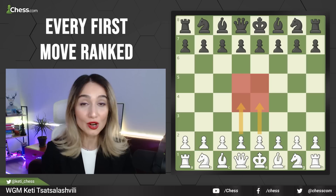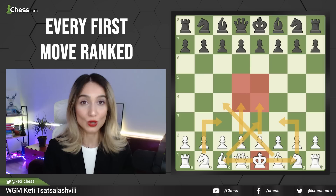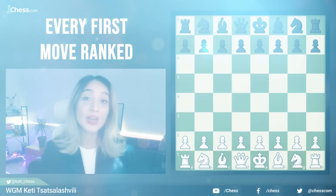It is very important to choose the right opening and the correct first moves. For that, we have some basic rules in chess. The first rule is to control the center by the pawns. The second rule is to develop the minor pieces towards the center. The third rule is to keep the king safe — for that, you need to castle short side or long side. That sounds easy and simple, right? Let's now put this into practice.